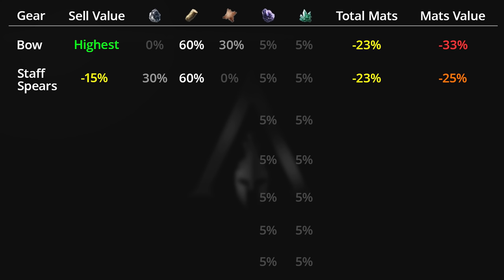Next are blunts and axes, which also sell for 15% less drachmi than bows. When dismantled they provide 47% iron, 43% wood, and 0% leather. Similar to staffs and spears, they provide 23% less total materials than swords and daggers when dismantled. However, the drachmi value of their dismantled materials is only 21% less than selling the piece directly, making them a bit more valuable to dismantle than staffs and spears.